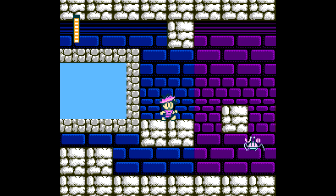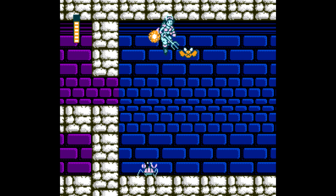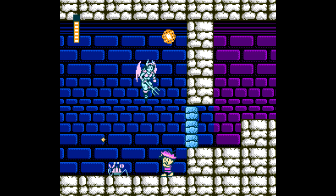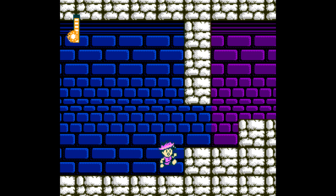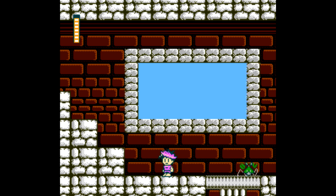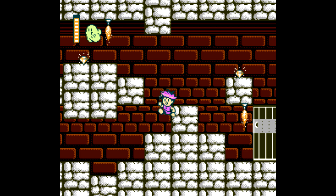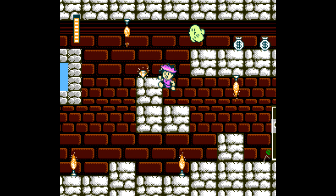On the next screen, continue to the right dealing with more enemies. You can use the platforms to get around. In here, another one of those mini-bosses — you've probably gotten used to them by now. With the boss taken care of, head right and head up. You could get extra health by heading down, but it's not worth it as there are plenty of health items along the way. Head over to the left and watch out for the flames — try to get them to retract before heading underneath. Sometimes you just have to bite the bullet and take a little damage.